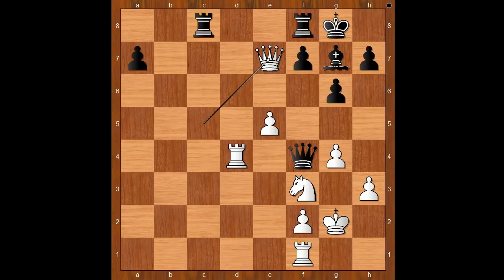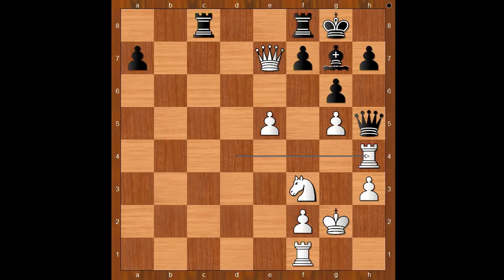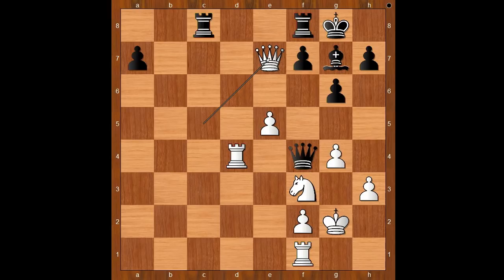Perhaps Queen to h6, attempting to save the queen, but then g5. And after Queen to h5, Rook to h4 — and the queen is trapped and has nowhere to go. That is why Shahenda Wafa resigned in this position.